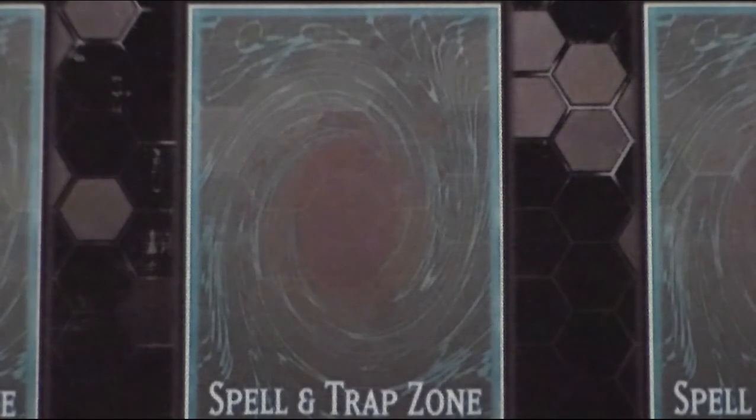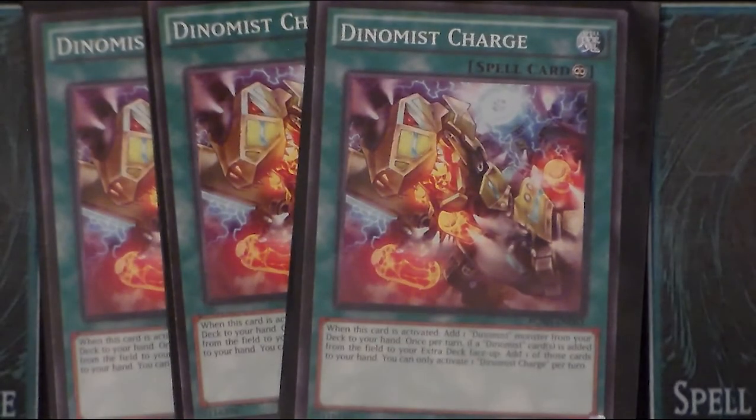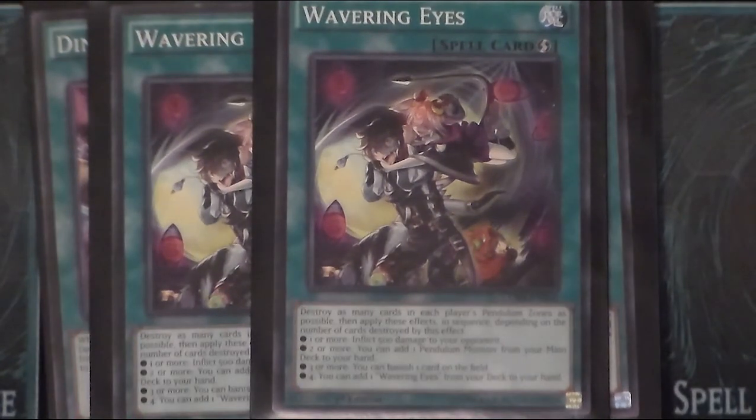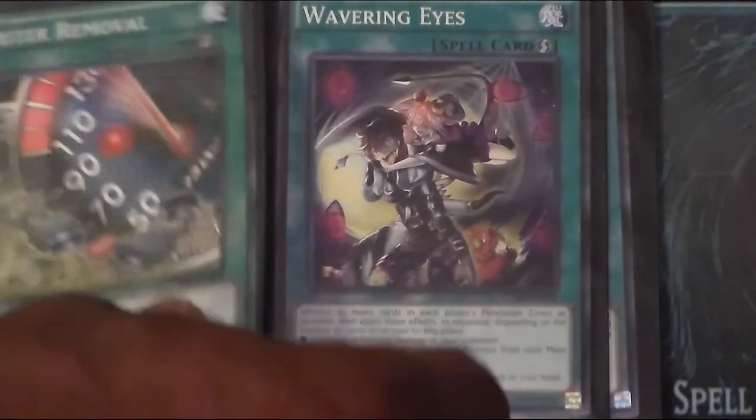The big three-of we run is three copies of Dynamis Charge. It's a lot like Fire Formation Tenki — you play it, search any Dynamis monster, and if a Dynamis monster is destroyed in the scale or lost on the field for whatever reason, you just bounce it straight back to your hand. It's a mandatory effect and it doesn't stack, so you can only use it once per turn even if you have multiples on the field. Two copies of Wavering Eyes — I think this will become Pendulum Halt when that finally comes out, but it will also search for your Astrograph Sorcerer and help you recur some advantage, especially combined with Dynamis Charge.